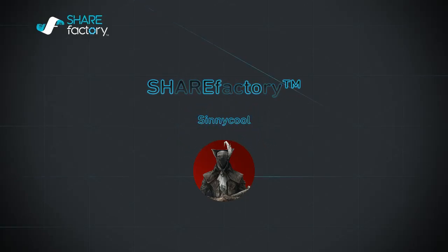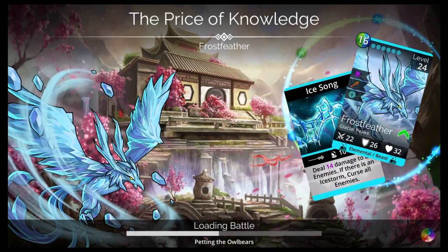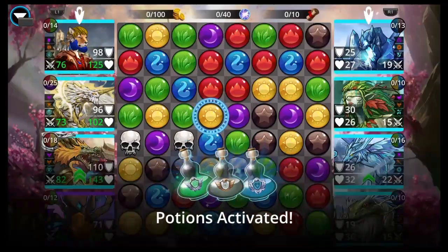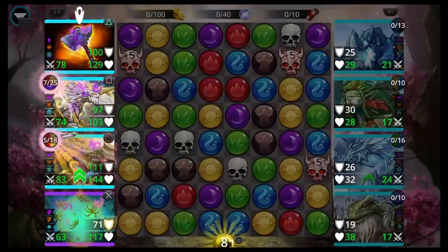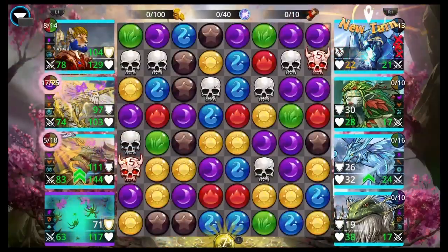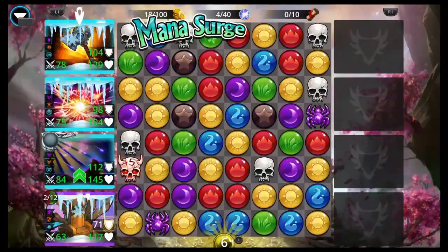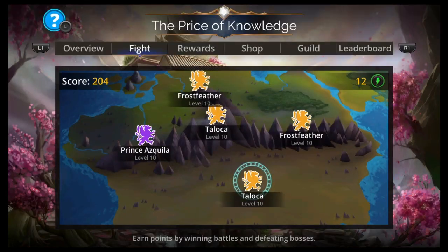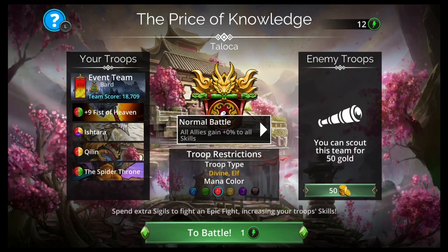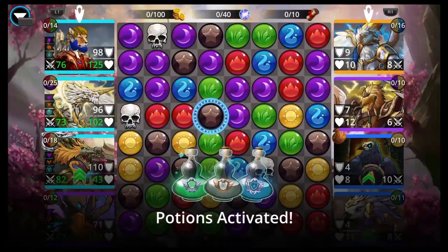Hey, what up everyone, I'm Cinecool and this is Gems of War. Today I have two teams for you for the world event 'The Price of Knowledge' — a high level team and a low level team. The restriction here was kind of tight: it was divine elves, so troops had to be both divine and an elf, plus red. That narrowed it down to like 20 troops or less, so mana generation is kind of left to be desired.